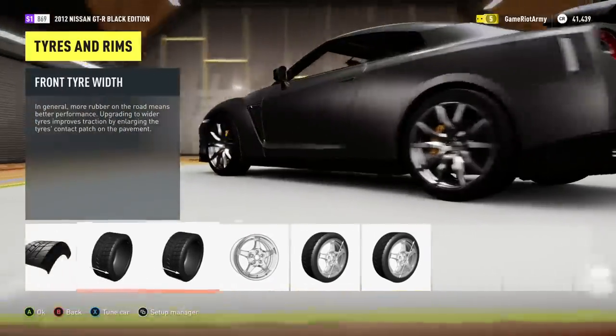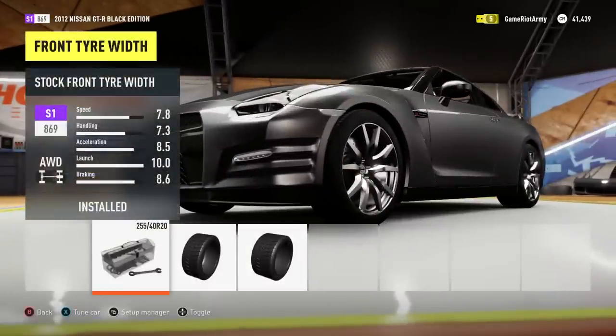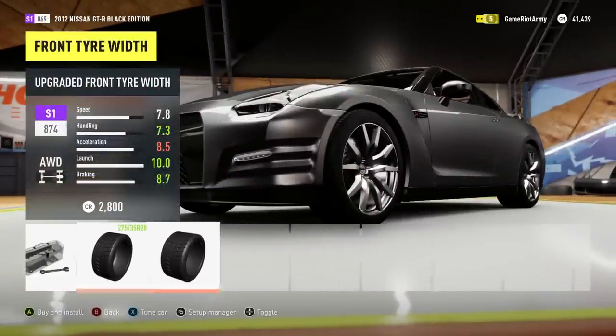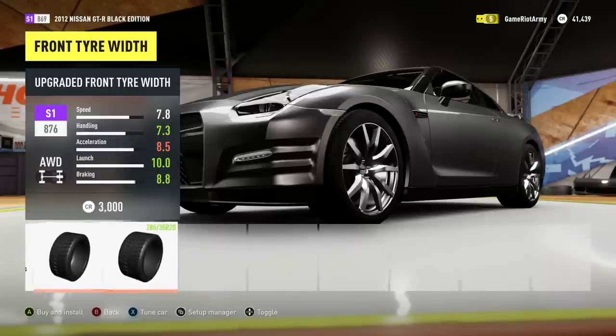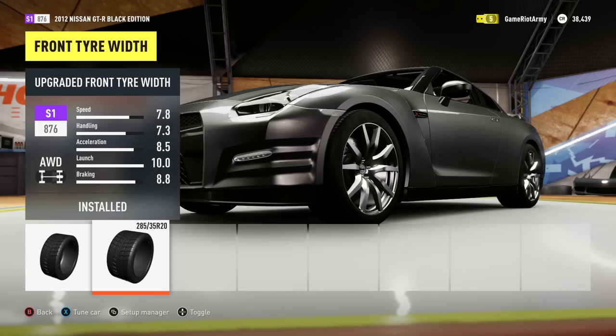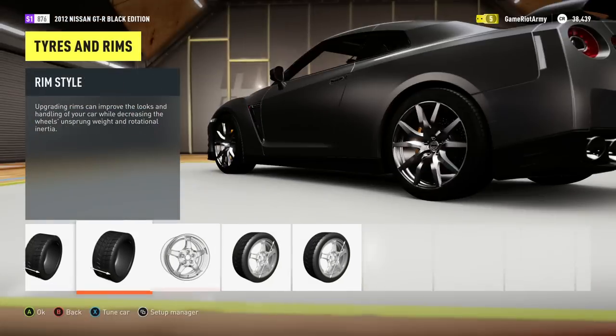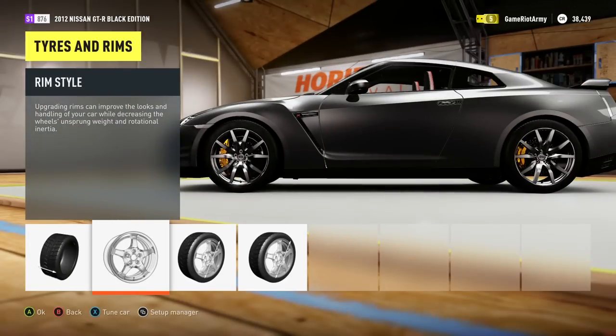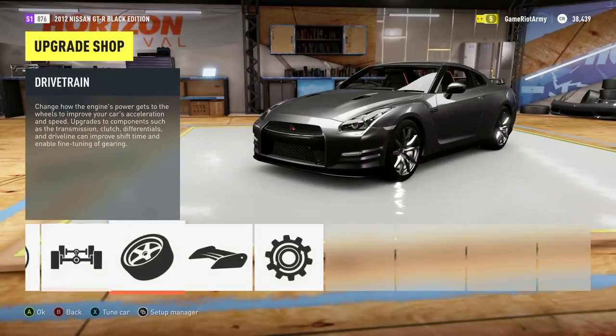So it improves the tyre width. What does that actually do to the car? It improves it a little bit, making the tyres slightly bigger, a bit more beefy. Fine, we'll go for that - 3,000 credits, that's a lot, but I still bought it. I'm going to keep the rims exactly the same actually - those rims are pretty nice already, they look too sexy. I'm leaving them.